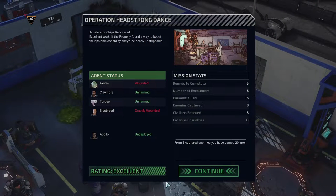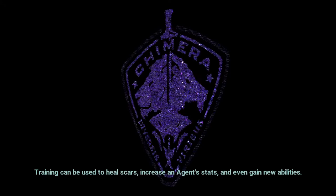Go for the shot — all right, apparently Axiom moves at the speed of my clicks. Oh, that was the last one! I thought it was the second one. Excellent work — if the Progeny found a way to boost their psionic capabilities, they'd be nearly unstoppable. We got eight captured enemies so we do have the extra 20 intel bonus.